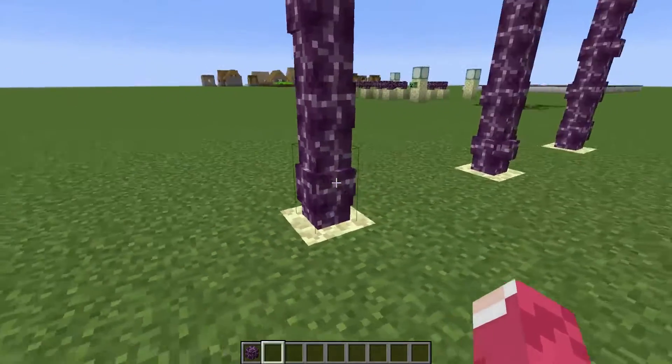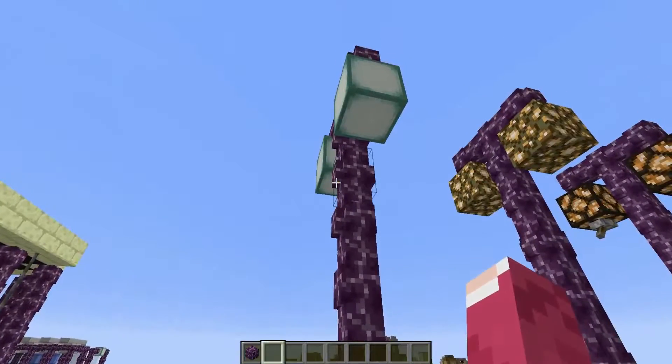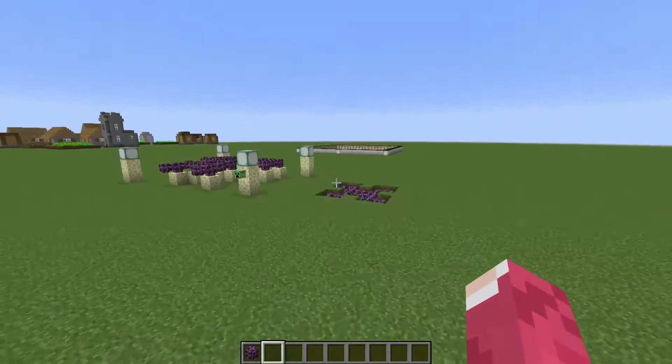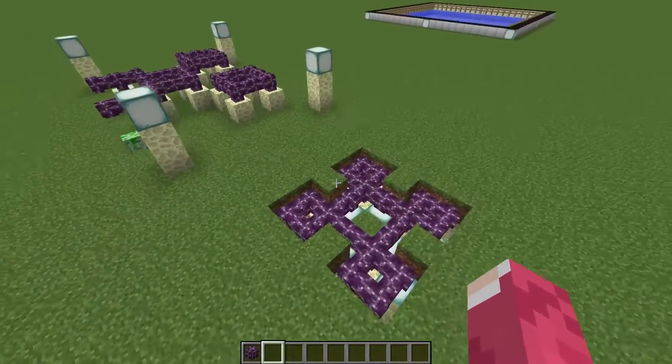Unfortunately you can only place the chorus plant in creative mode. If you're a patient person just leave it to grow, because your lamps — that's it, that simple.